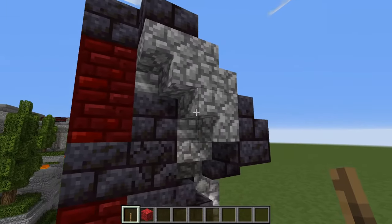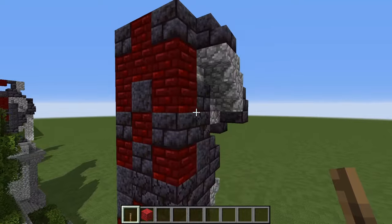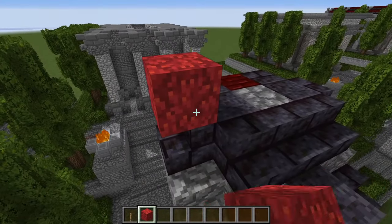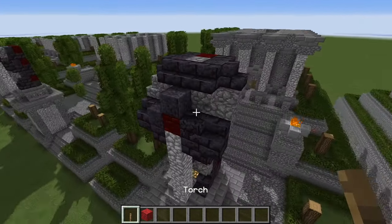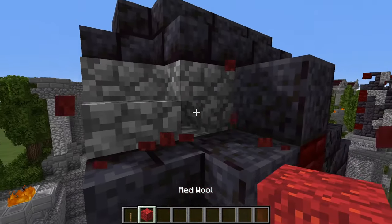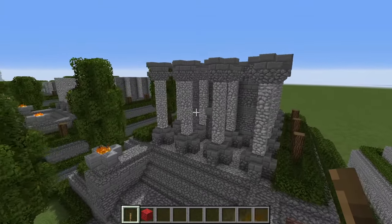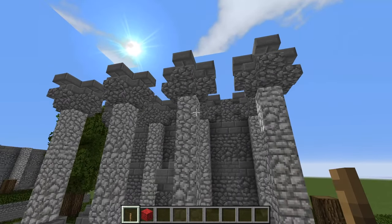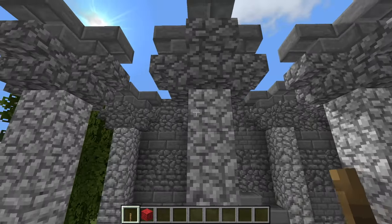Moving on, we're building out the chest area of the statue, and at this phase the sword is essentially finished. Build out the arms with cobblestone stairs, add the cape detail at the back. Now on the temple we're putting in the fine Corinthian capitals using upside-down cobblestone stairs and upside-down stone brick stairs.